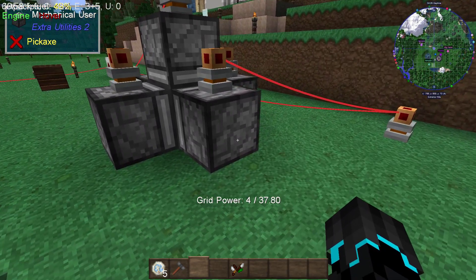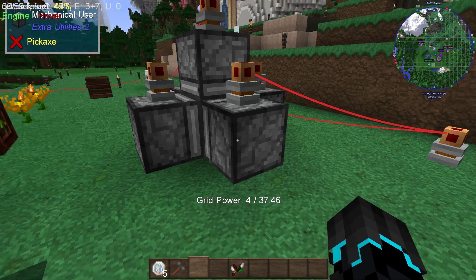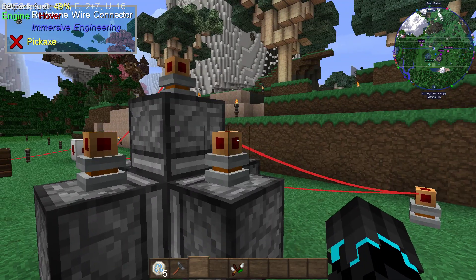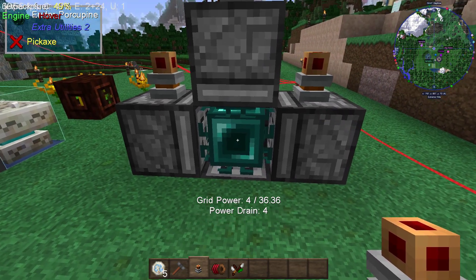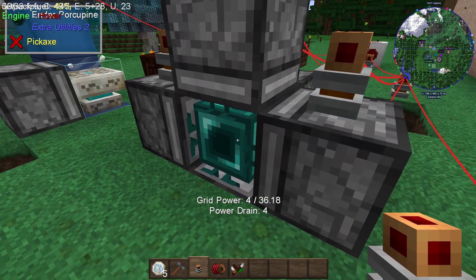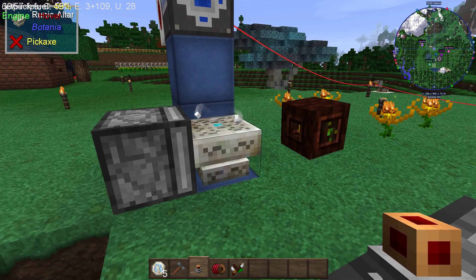To show you inside: your mechanical user needs to be set to redstone-on, activate block with item, right-click, and upper left slot — but it can be on random, it doesn't matter as long as you have items in there. Let's break into it. As you can see, here are the ender porcupines with everything pointing at the runic altar.